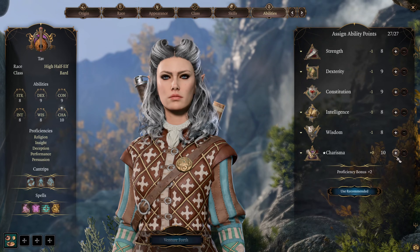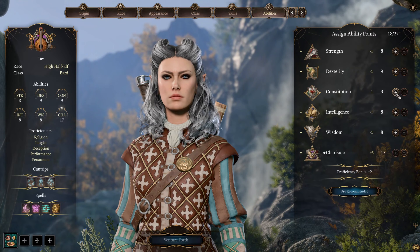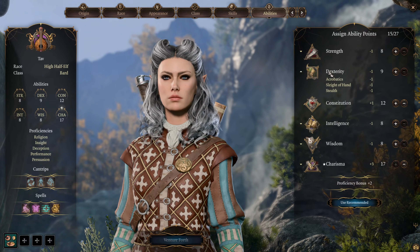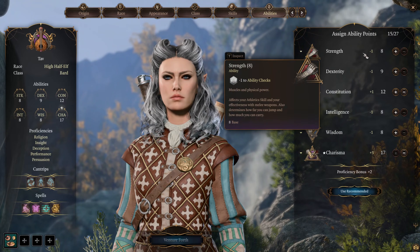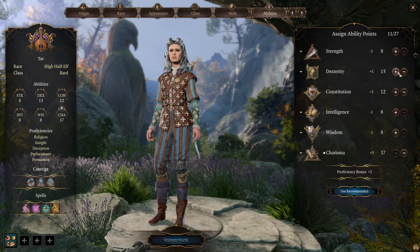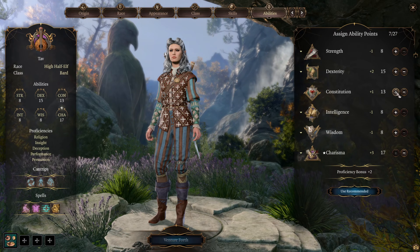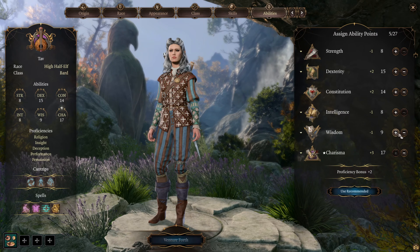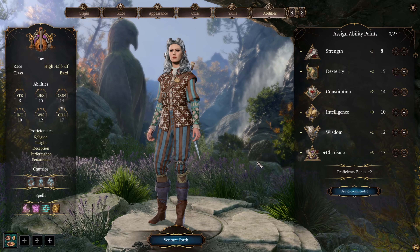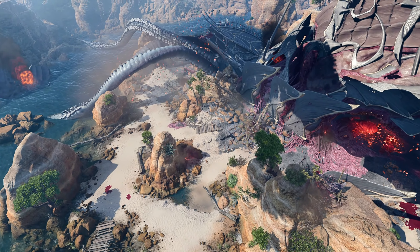Let's allocate our skill points for Bard. The main stat is Charisma, so drop everything into Charisma. The second good stat is Constitution — have at least some in this because we have concentration spells. Next is Dexterity, which increases damage with main weapons like Rapier and other finesse weapons. Then decide if you want more Constitution for better concentration, or some Intelligence or Wisdom based on your choice. Skip Strength — it's not an important stat for Bard.